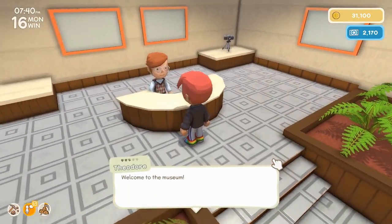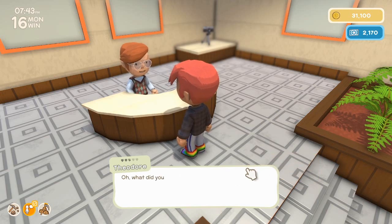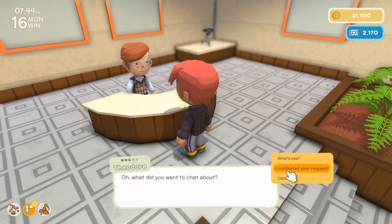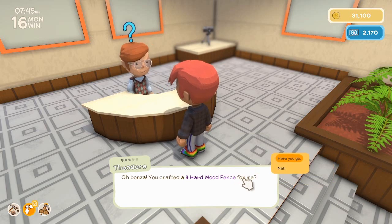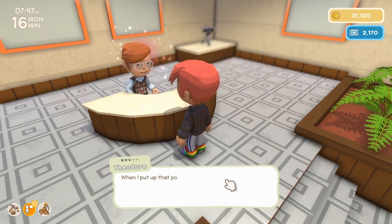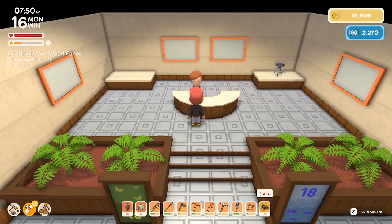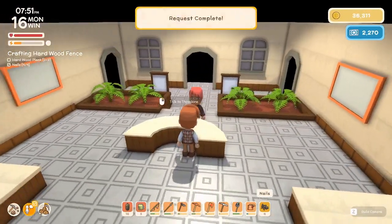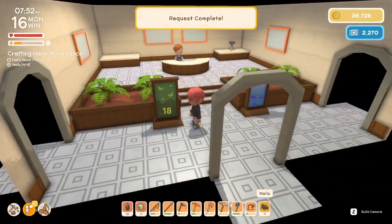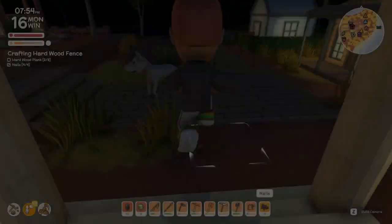Hello, welcome to the museum. What can I do for you? Chat. Eight hardwood fences — here you go. Thanks a lot, I knew you'd be the one to pull through. Five thousand Dink. Eighteen and eighteen — so it's a tie right now between the bugs and the fish.